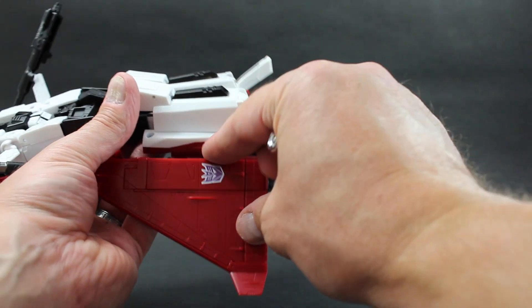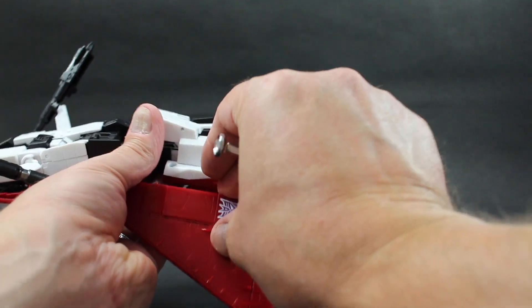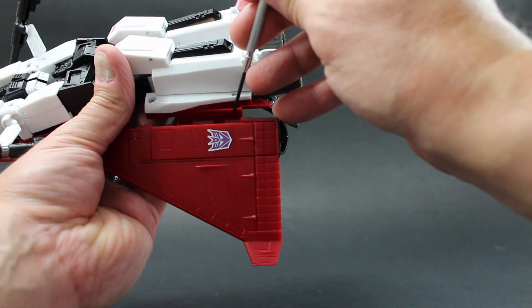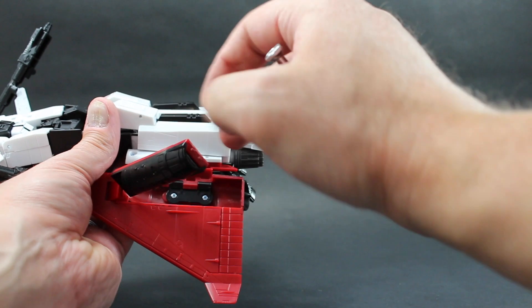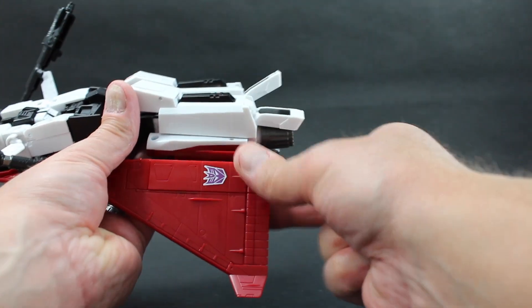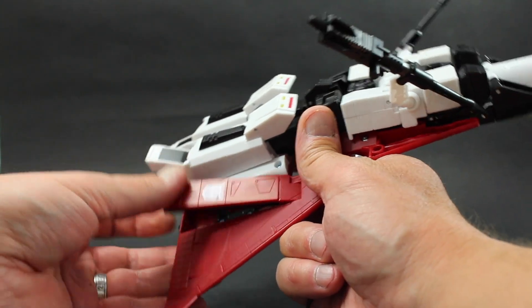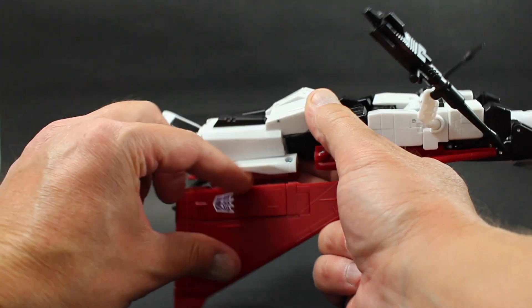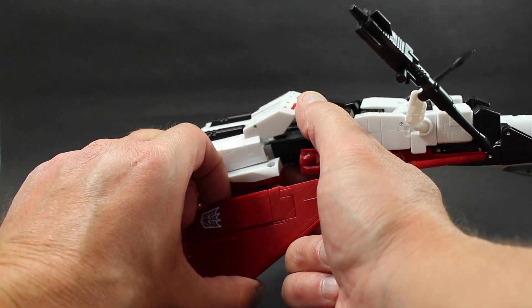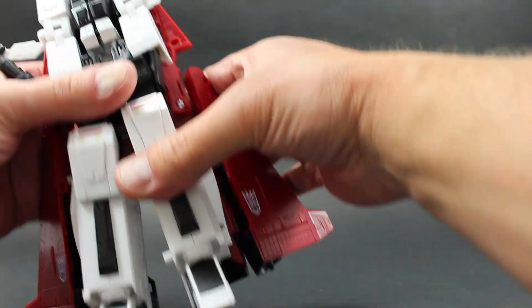I will tell you it is very difficult without a tool to get this flap back out. You can externally rotate this wing for the jet mode, but I find it's really hard to even get that out that way. If you just get a little tool and sort of gently pry it out, you can rotate it back for transformation. I wish they put a little tab you can grab but there's absolutely nothing to grab on here, so instead of struggling I would just get a little something to wedge in there.